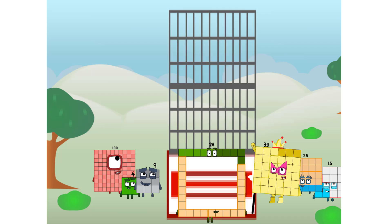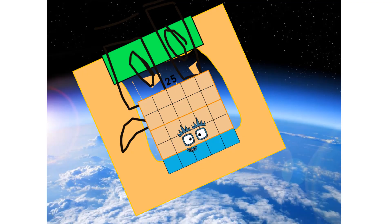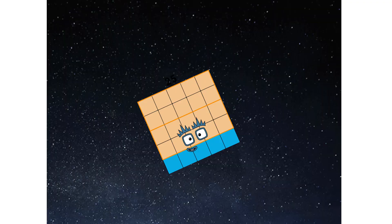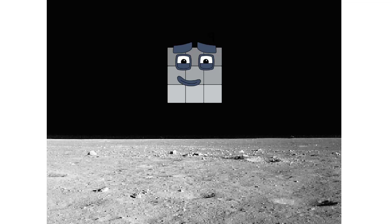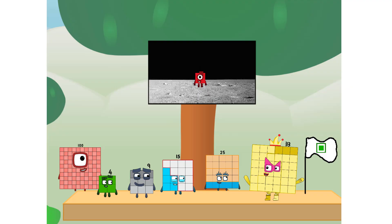So we have liftoff. Primary launch stage completed. Engaging secondary stage. We've reached space. Second stage complete. Enter lunar orbit. Launching lunar lander. The square has landed. We did it! The only thing left now is to plant the square club flag — number one.